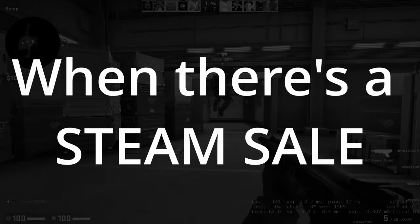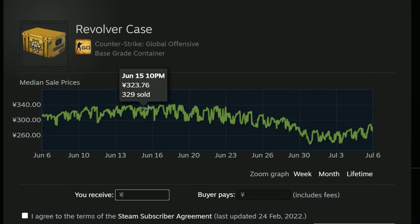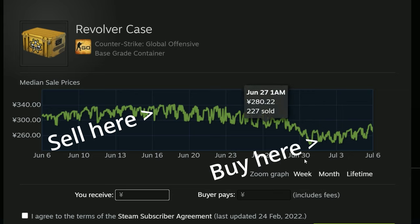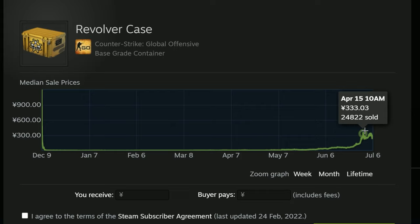So a big question is: when should you buy? When it's cheap — either when the market is flooded by the item, or when there's a Steam sale. Many usually want to cash in when the sales are on to grab new games or a Steam Deck. By looking at the graphs, we can see the prices go down at the time the Steam sale hits. This year it started on June 29th. Right now the Revolver case is at 270, but it came all the way down from 340 just for the Steam sale, and we can already see it's trying to creep its way back up.